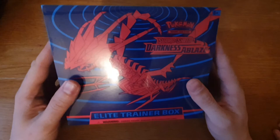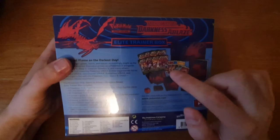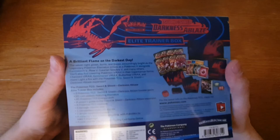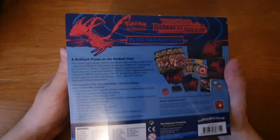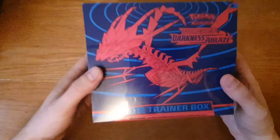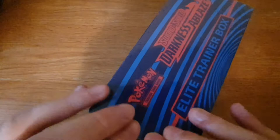Hello everybody, we've got another Elite Trainer Box opening today - this is the Darkness Ablaze one. I've got Joe joining me. We'll go through the contents quickly. It comes with eight booster packs, 65 sleeves featuring Eternatus, which has a very lovely purple and red design. We've also got 45 energy cards, a player's guide, a rule book, six damage counters, a competitive coin flip die, two acrylic markers, and also the box to hold everything in. A code will be given out when we crack it open. It's a very beautiful looking box.